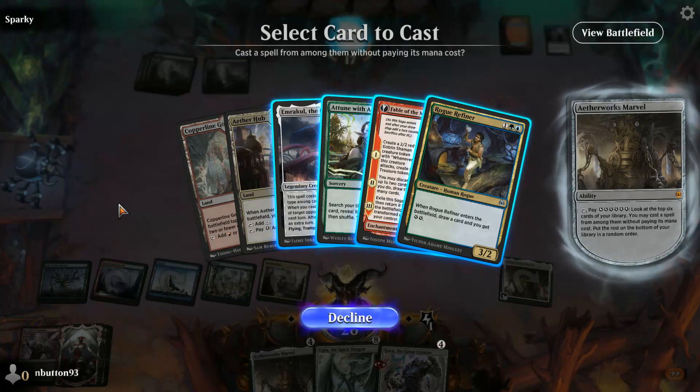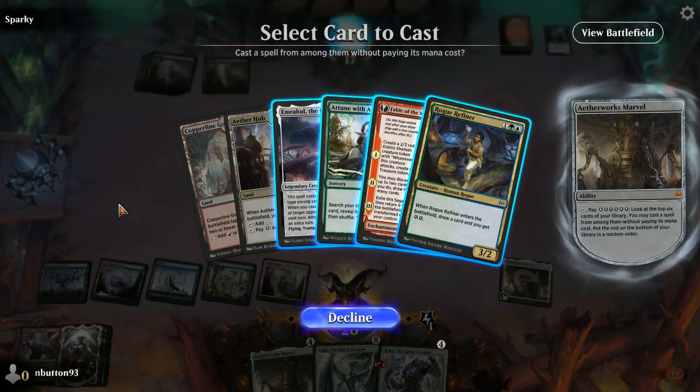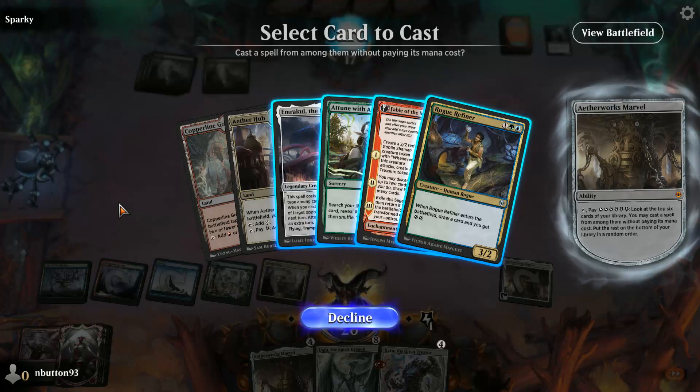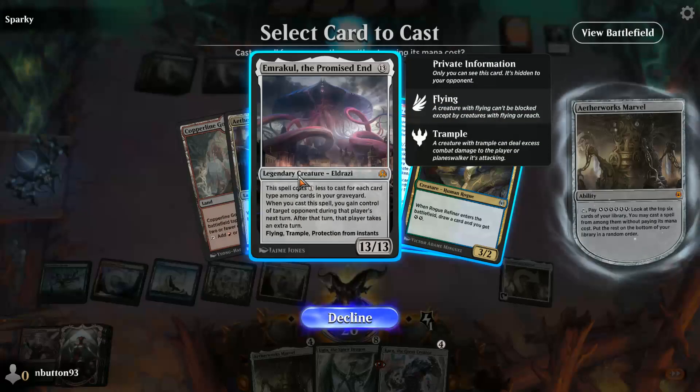Folks, here's the situation: we have just activated The Works Marvel and we are about to cast Emrakul against Paul's poor Sparky, and we are going to see how this works on Arena. This is very exciting. I have not seen this before — this is the first time I'm doing this. I'm playing Sparky just to make sure we could pull it off without our opponent conceding. Let's see what happens.